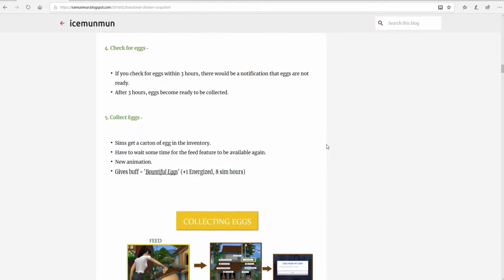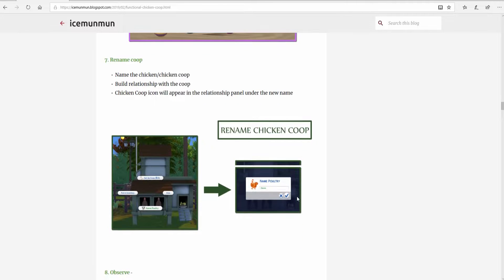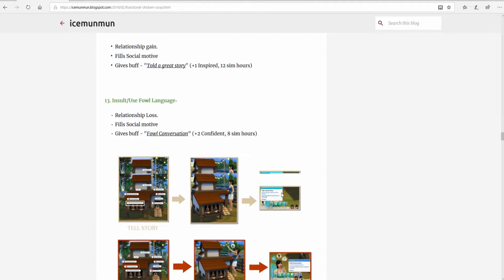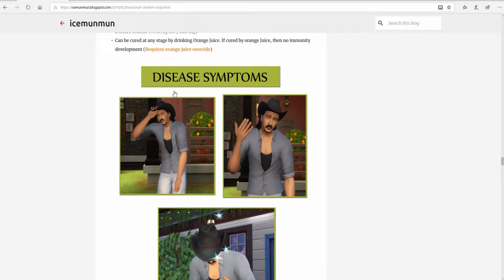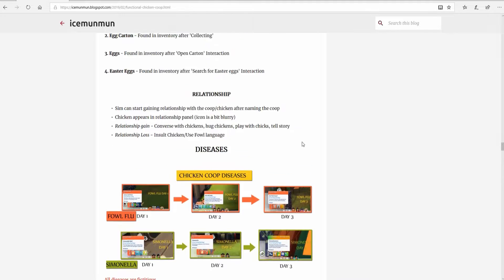The blog will go over details about each interaction, how to set up your coop, buying the chickens, feeding the chickens, and collecting the eggs. You can also collect Easter eggs — there are 12 different types. There's also a chance of getting a golden egg, which is rare but worth 800 simoleons, so your sim can sell that for some extra cash. There's also a chance of your sim getting sick with the foul flu or Simonella, and you can cure your sim by drinking orange juice, which is an override that comes with this mod.